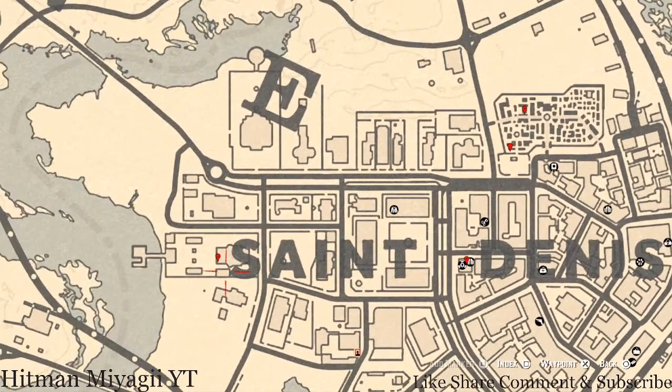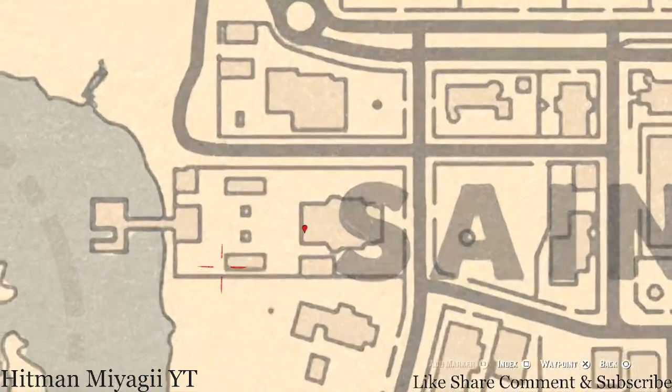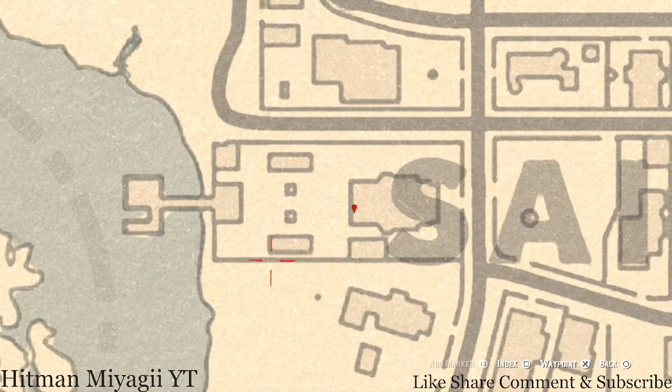The next marker is another family heirloom — an Ebony Hairbrush. It's on a couch on the back porch or deck of this house at this location.